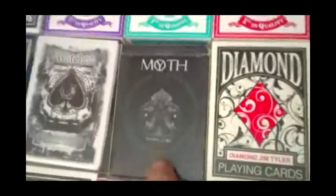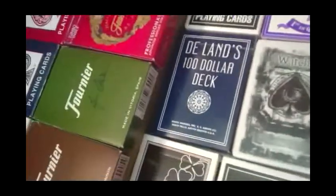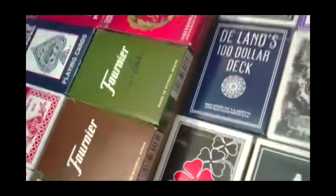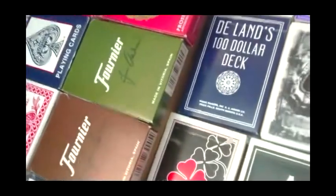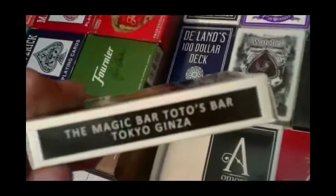Then there's the Moth Myth deck and the Watcher deck — these are both from Mr. Exxon's Mystery. The Lands $100 deck, which is a slightly gimmick deck — I believe it's a stripper deck, also marked, and also stacked. Then this is the Totos Bar deck — there's a back design, really cool.